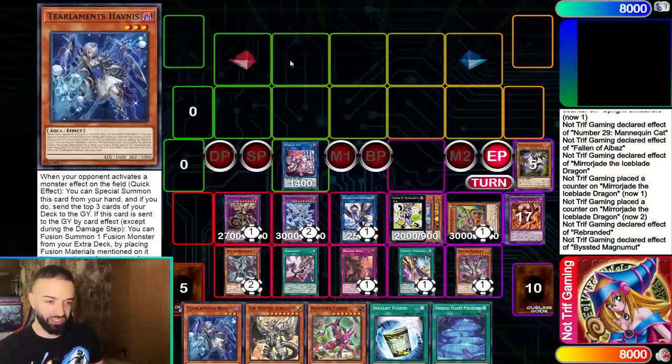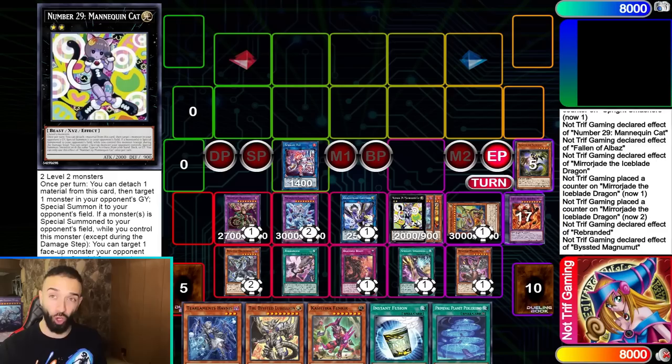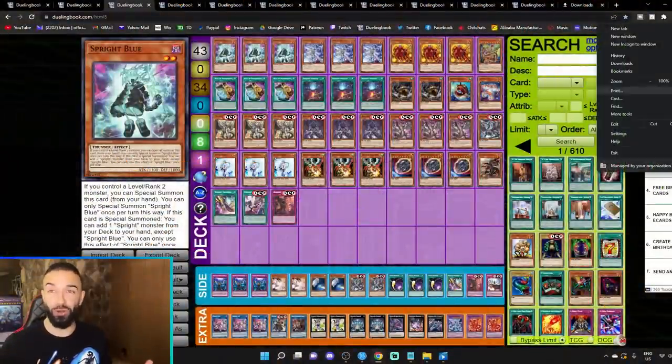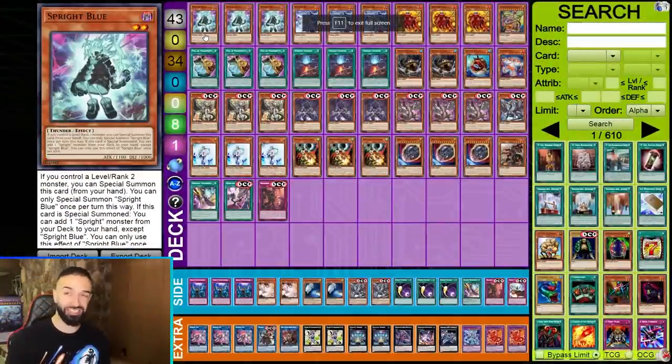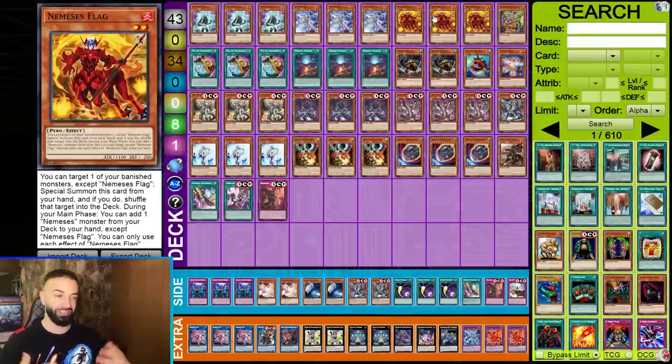Despite the fact that this is ten floodgates, all you need is one Mannequin Cat — because one Mannequin Cat alone equals four interruptions by itself. Now I'm going to show you the deck list. I'm a PhD in Yu-Gi-Oh, don't forget it. The idea of this deck: I'm still putting Nemesis Flag in this version — it's just such a busted card.